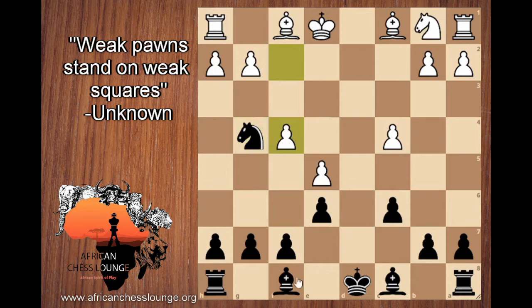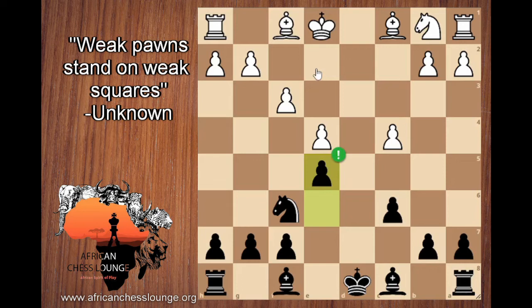F4 looks even worse — we're coming here, and this just looks quite horrible for white. I think we're winning the exchange: the knight's going to come here, the rook's going to move, and then we check and pick up the rook. So f4 is not a possibility. Anyway, so white goes f3, and now they are threatening to go e5 because there's no knight e4 since they've gone f3. So what do you do? You play e5 yourself — absolutely great. You're stopping the e-pawn from moving, opening up your bishop, controlling this square, and super importantly, you're controlling this weak square.